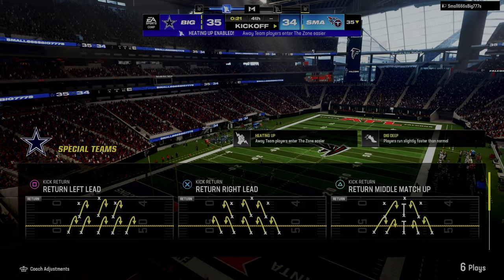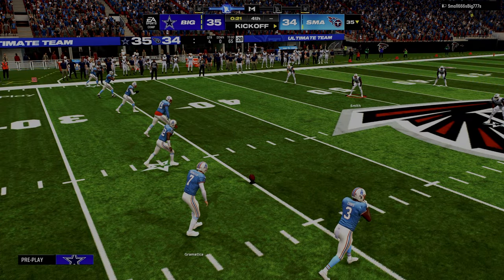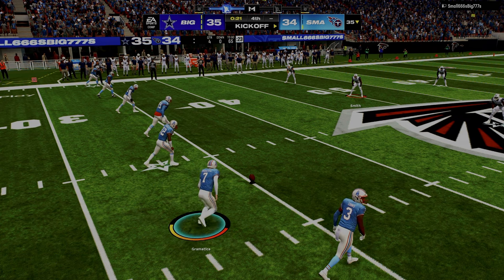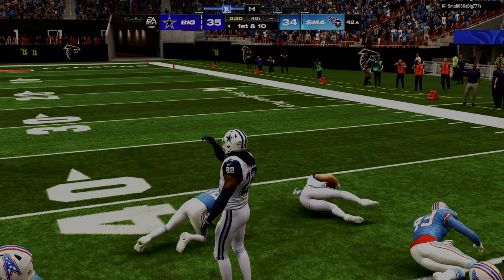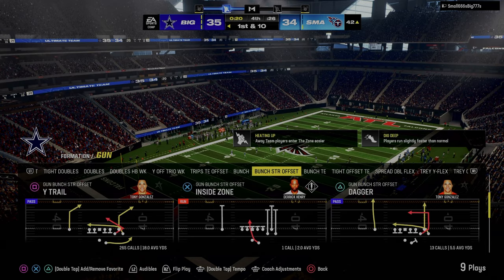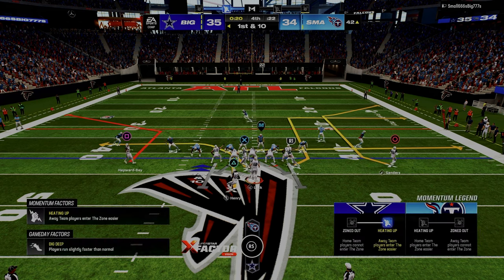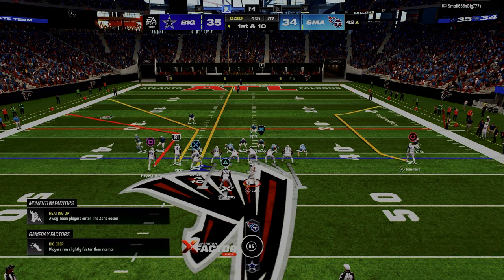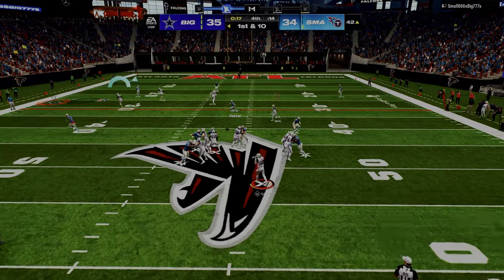You have to constrain the space. Right there we used the end zone as an additional defender. We didn't need deep zones — we just put cloud flats on the outside, hook shaded down, hook curls in the middle of the field, and the space is just so constrained. It's hard to be able to attack all that.